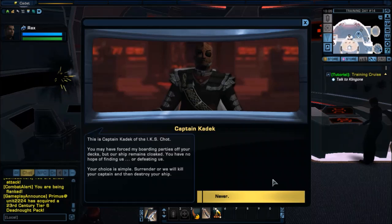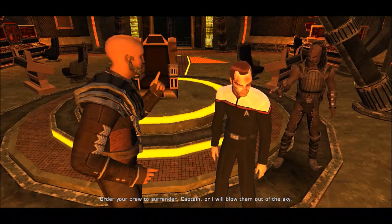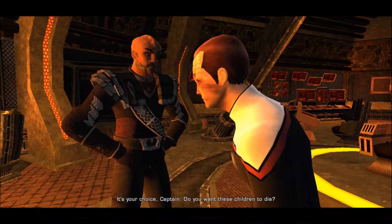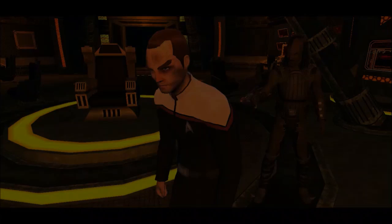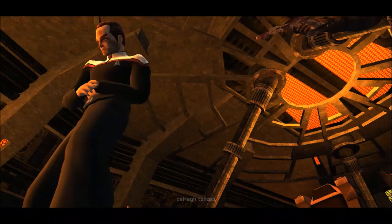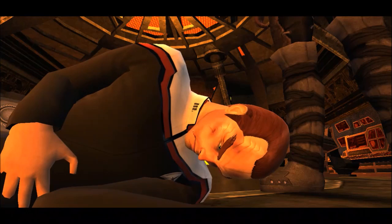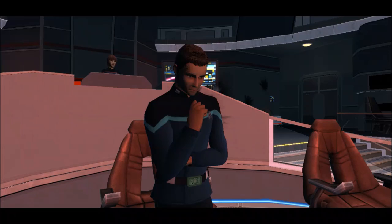Perhaps your captain will change your mind. Captain? Order your crew to surrender, Captain, or I will blow them out of the sky. It's your choice, Captain — do you want these children to die? Very well. Number One — you are now the captain of this ship. Your orders are to lock onto my combadge and fire! Kill her, daughter! Very honourable. Make me proud. I will. We have target lock, Captain. Fire.